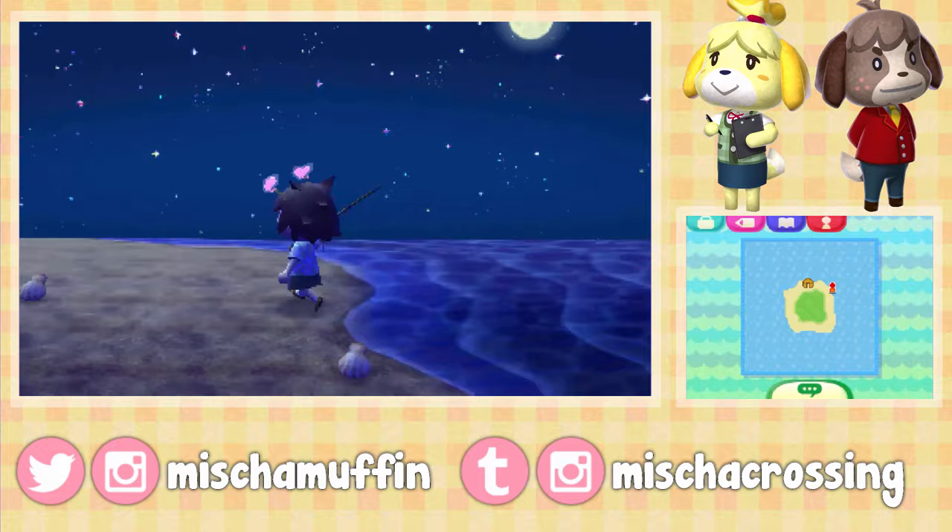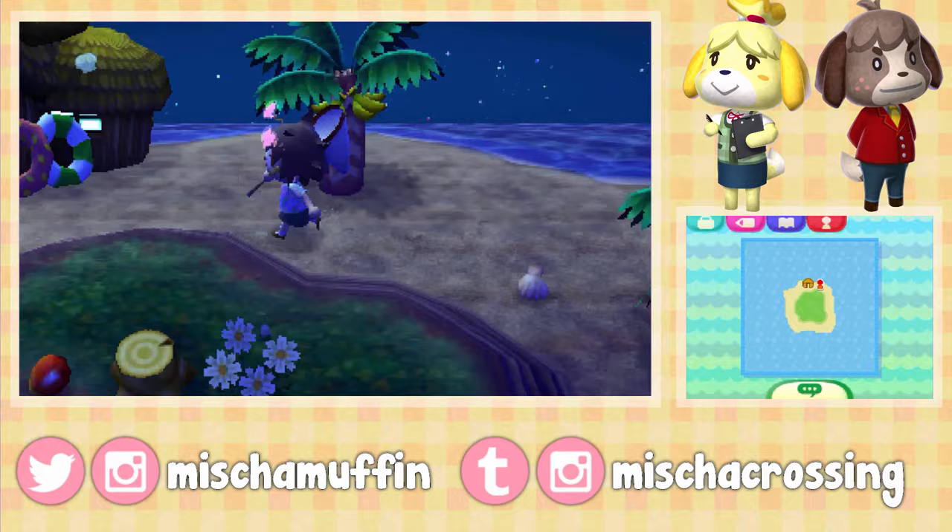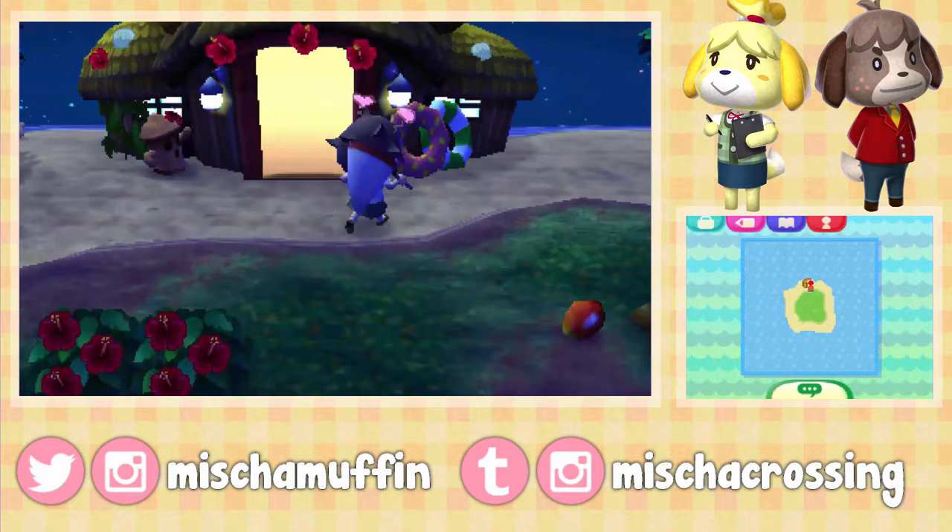A good method of catching a shark is: once it notices your hook and starts approaching it and booping it, just close your eyes and listen, and as soon as you hear the splash, press A. If you watch the bobber, it can kind of throw you off a little bit and make you press it a little late. Some people might be really good at watching and listening at the same time. That's pretty much the method — just go in a circle around your island.